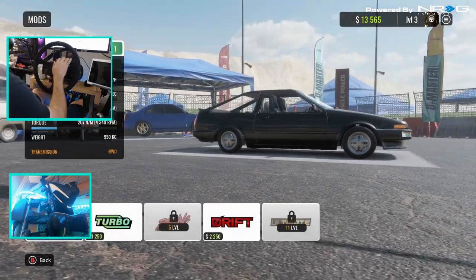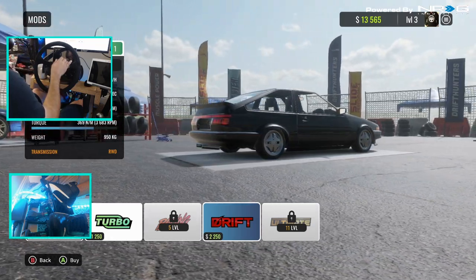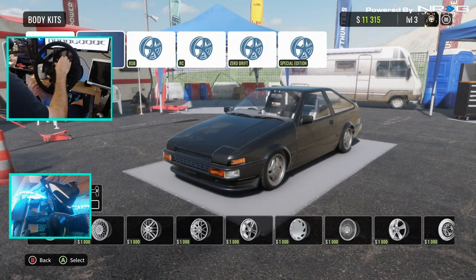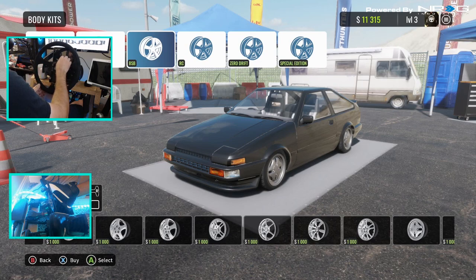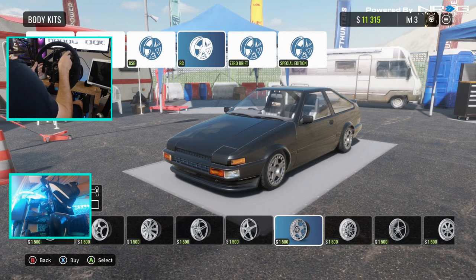Let's go to mods and see what we got. We got turbo — 249 horsepower. Racing 370 we can't get, but we can get the drift one for $2,250 — 319 horsepower drift spec. We're going to buy that. Now we got drift spec on. Let me change up the rims a little bit. We've got plenty of money to do a lot of upgrades. BVS wheels, RC wheels — I'm kind of liking these. Going up to 17s, can we do all of them? There we go. We'll keep it at 16s — definitely going to buy those.